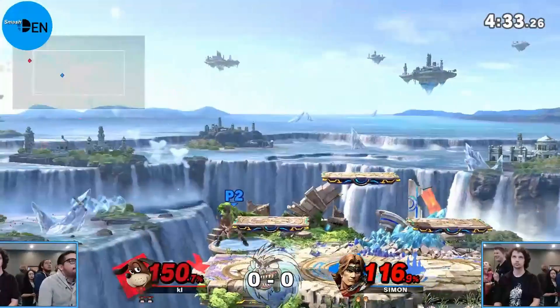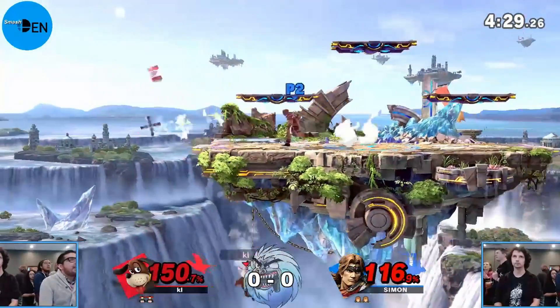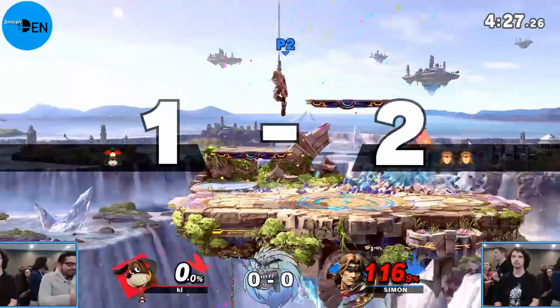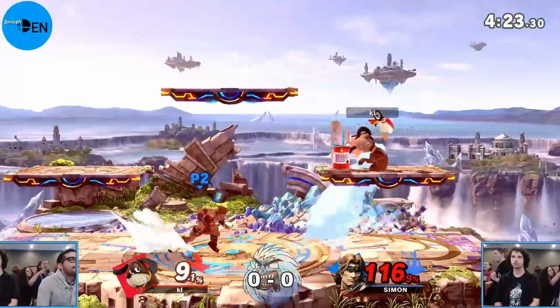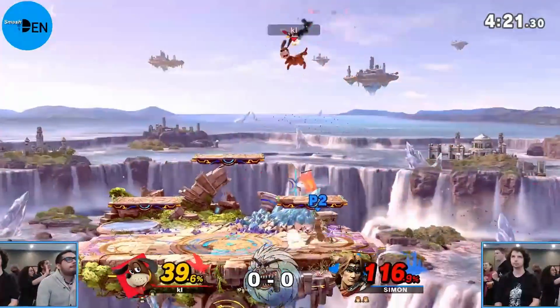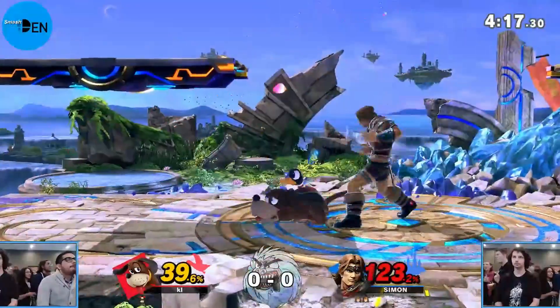Bodacious with the down tilt there getting him out. Forward air — neutral air, excuse me. That can on the edge — he just skits out for the over B and Clebnasty, scared away from the ledge, not able to recover at that time. He made it so many times, he was due eventually. But at 116, Bodacious definitely not out of the woods here on his second stock.